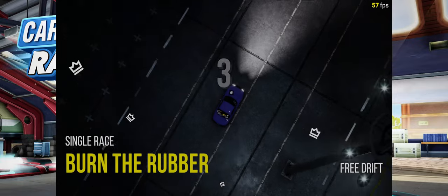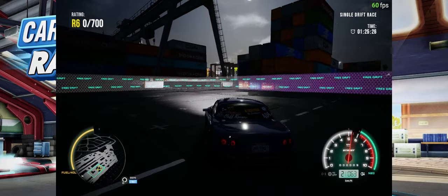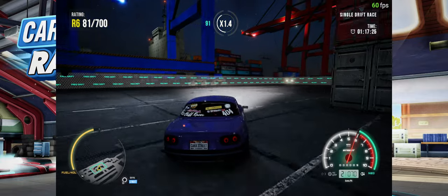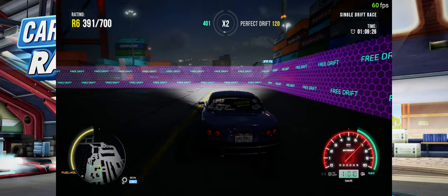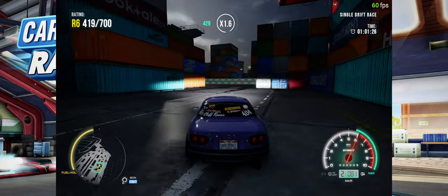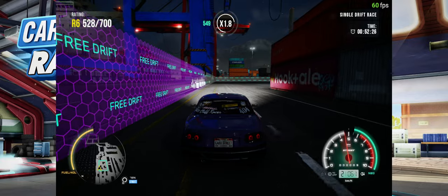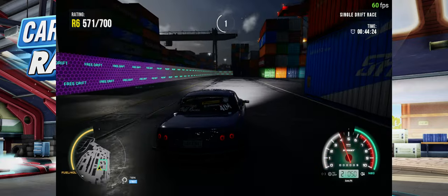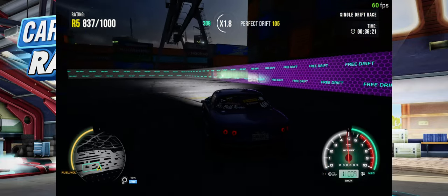Let's see what this race is all about. Races do load very quickly, which is sick. Oh, this is just free drift — that's sick. Do they change the condition of the road or anything? I kind of wish I wouldn't have used a car with stock horsepower for this, because it's not very good. They want me to get 700 points. Drifting in games like this is not something I've ever been good at. I can clutch kick with A — that's interesting. It's almost easier to clutch kick. I am not good at drifting.